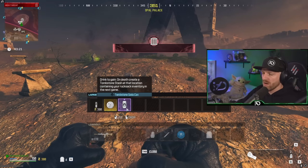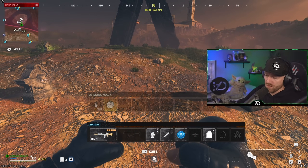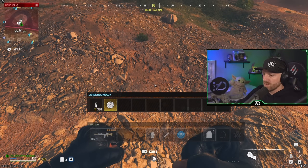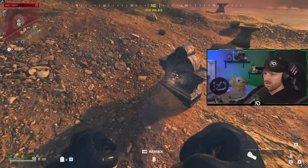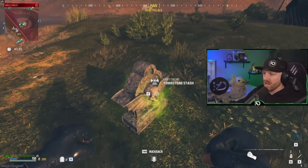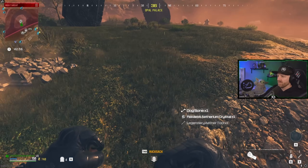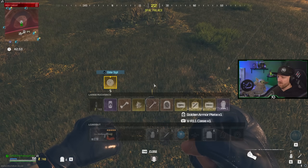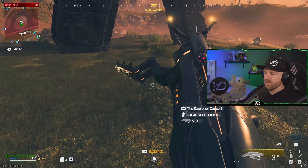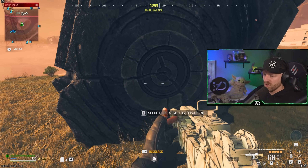So now that we're here, we're going to drink our tombstone soda, which gives us the perk — you can see tombstone is now active. We're then going to drop our Elder Sigil and take everything. Pick up everything from here including the backpack, then swap out for the VR-11 for now. Now we're going to go into the Elder Sigil with the tombstone active.